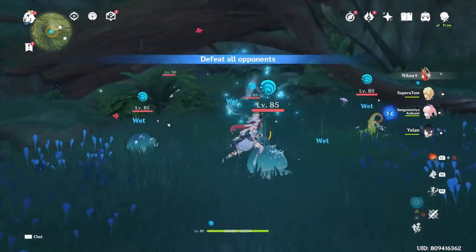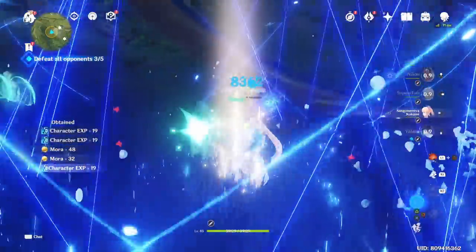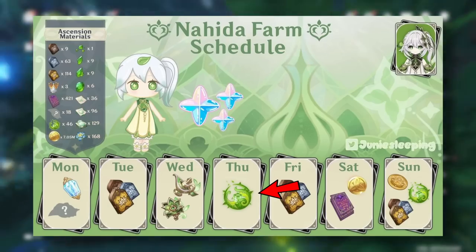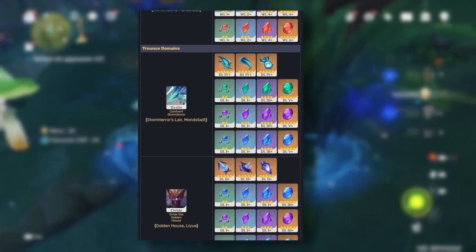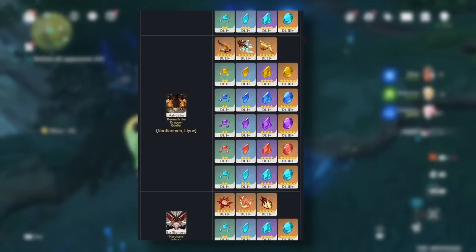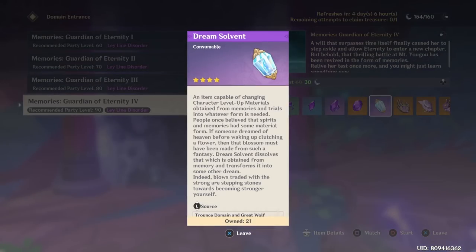Nahida is going to be using the new weekly boss material — I won't be mentioning which boss it is in case some of you don't want spoilers. Her ascension material is also going to be from the Dendro Cube, which is new in patch 3.2. When it comes to weekly boss material, you know how hard it is to get the right material for character talents, and you're only going to be getting at most two per week, so keep track of how many Dream Solvents you actually have right now.